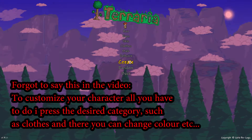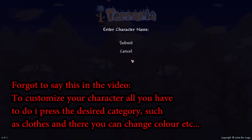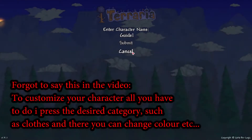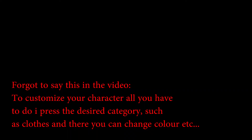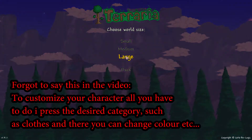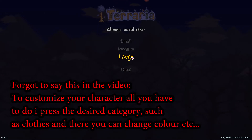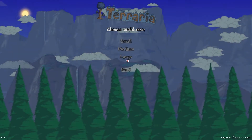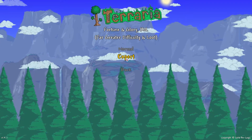Once you've decided how your character should look just press create, name your character and press submit. Next you press play, create a new world, and for the world creation I would highly recommend choosing a large one if you plan on playing this world for a long time. Medium works fine as well, but the small ones are very small so I would not recommend them.